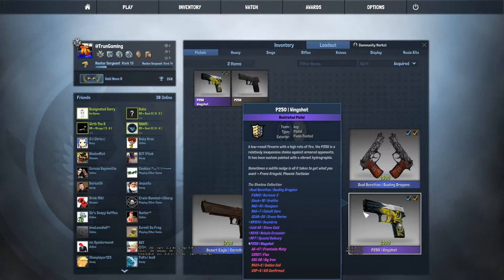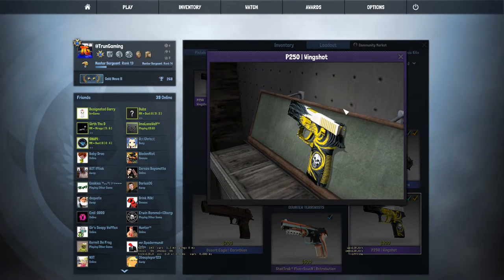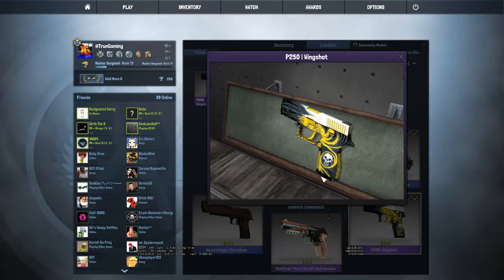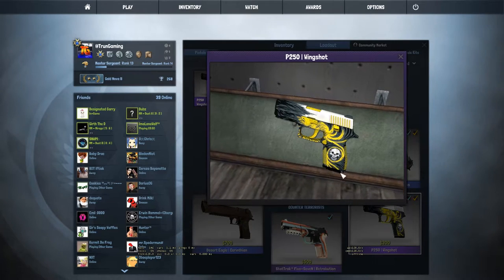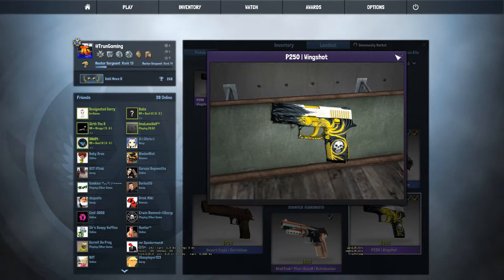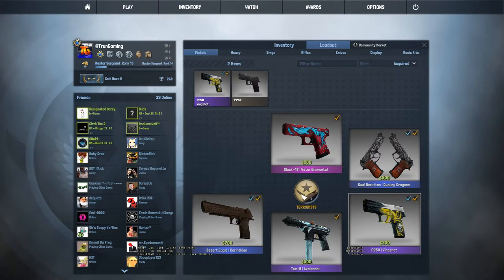If we go over here to my P250 Wind Shot Field Tested, this is honestly my favorite P250 skin and it looks Factory New. The only wear I can notice is right here and maybe a little right here. But honestly, it's Field Tested and it looks so nice.